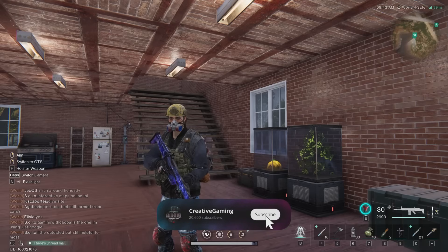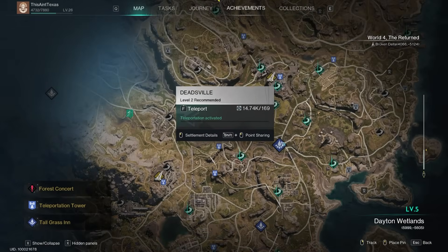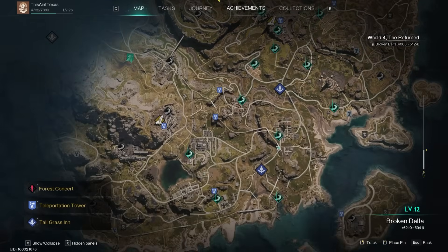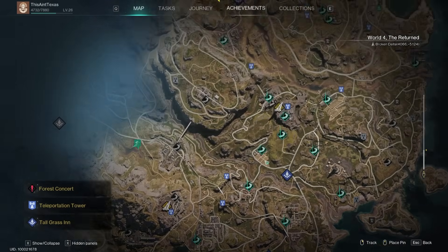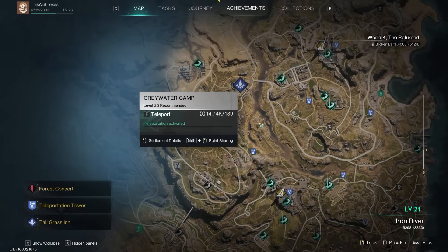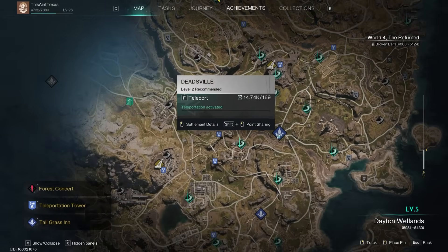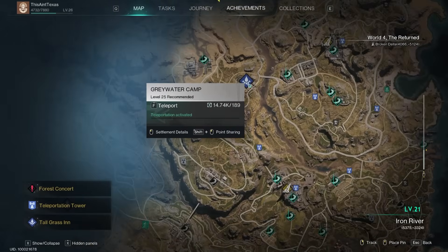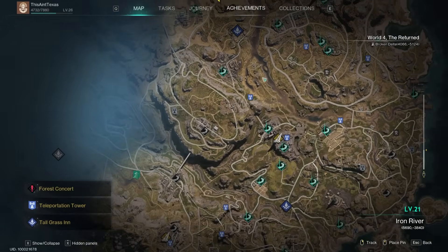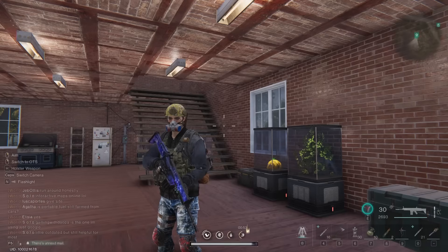As you progress in Once Human you'll eventually start at Deadsville. Once you complete that area you drop down into the Broken Delta and go over to Meyers Market, then up into Greywater Camp. These three areas are the tier areas — tier one, tier two, and Iron River is tier three. Each tiered area and its surrounding areas will drop that tier's worth of materials.